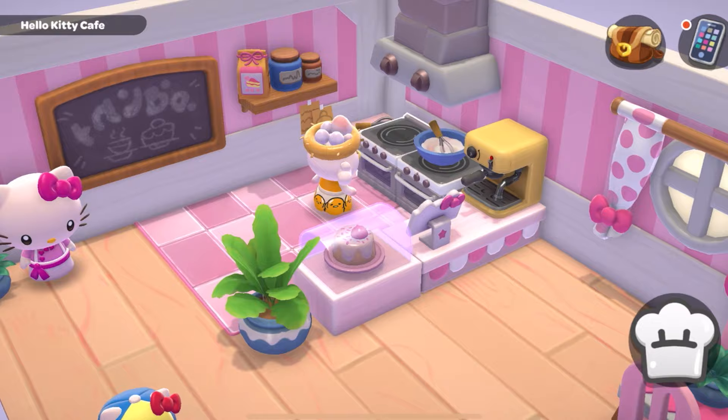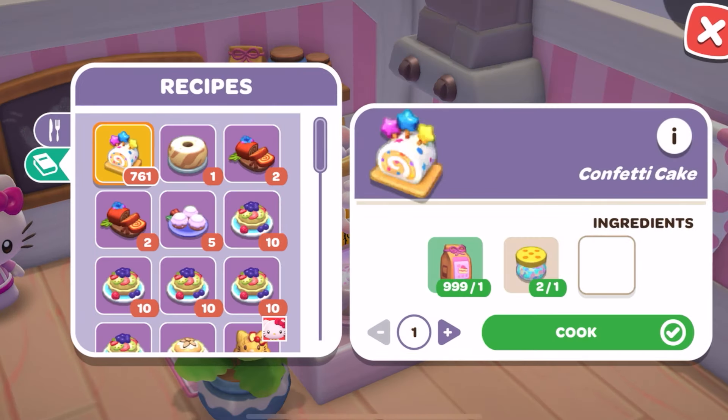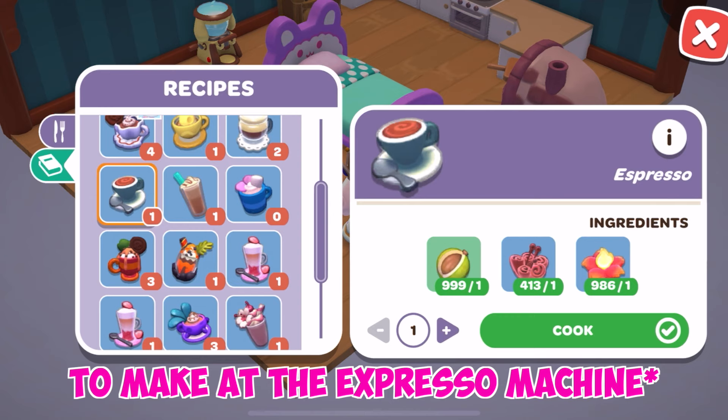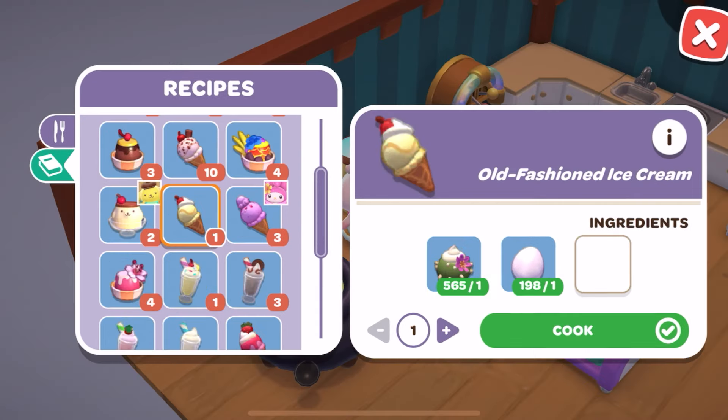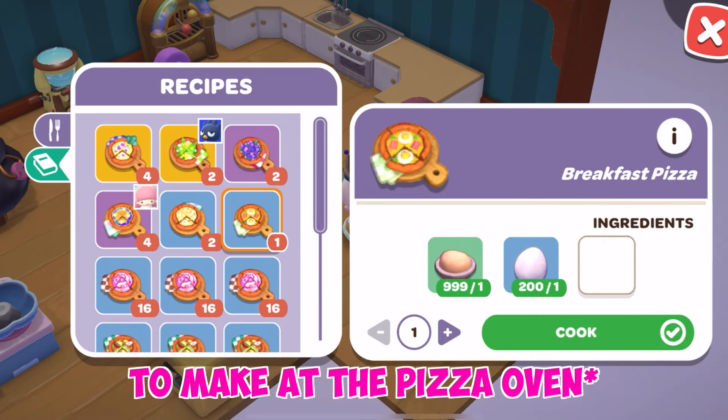There's also the confetti cake that is new — that is with flour and rainbow sprinkles, but it was just during one of the events and it's not doable at the moment. And the espresso with candlenut, cinnabloom, and magma bloom. There's also the egg coffee with candlenut and egg, and the old-fashioned ice cream with cactus cream and egg in the dessert machine of the dessert boat of Pom-Pom Pudding. There is also the egg pizza with dough and eggs.